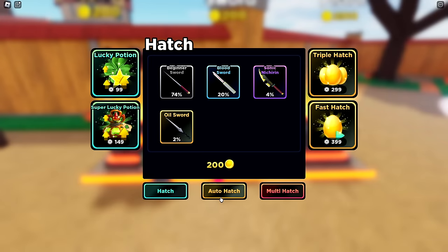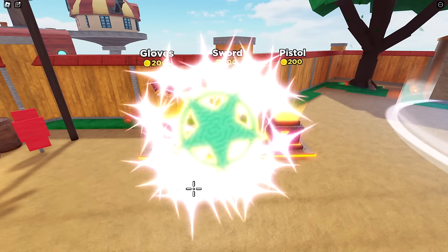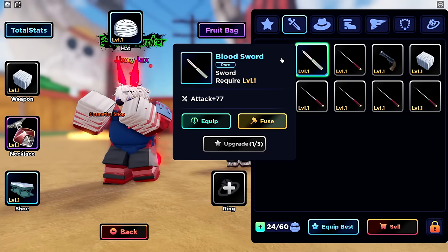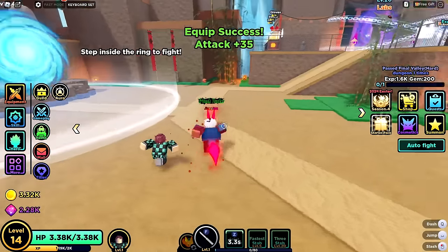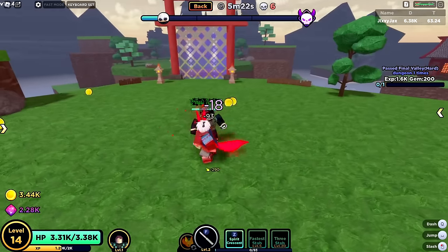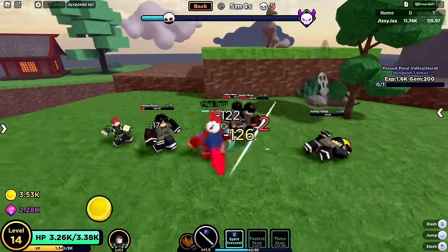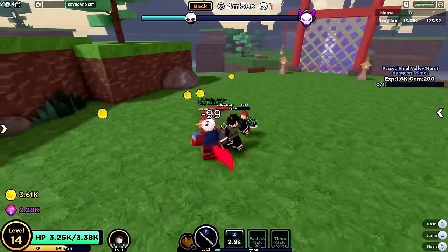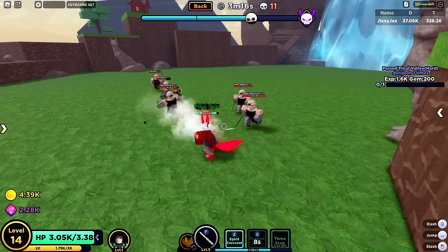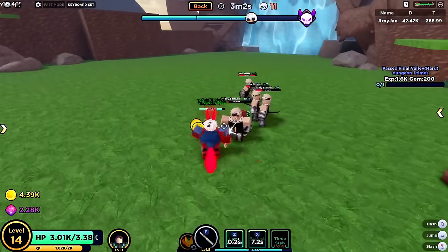I should probably focus on using punches because this would be a permanent upgrade, whereas the Fox Fruit abilities only apply when using that specific fruit. We reached level 30 for E rank hunter. Next title is wave 50, but these guys are getting too tanky. I'll come back. Let me buy a few swords — got a common blood sword at 20%, which might be good enough for now. Equipped — nice little slash. I'll keep running normal mode.